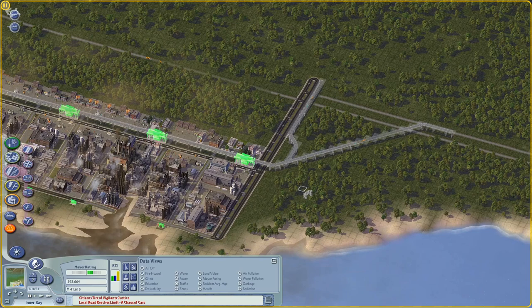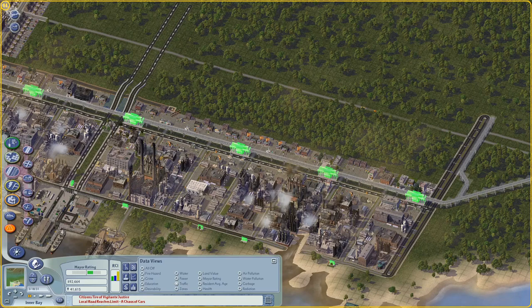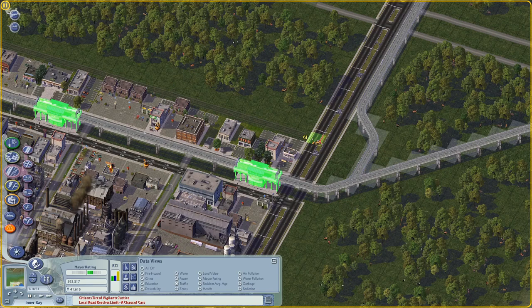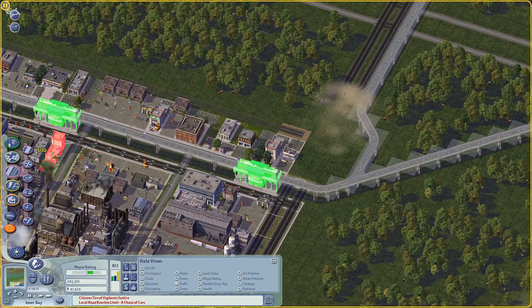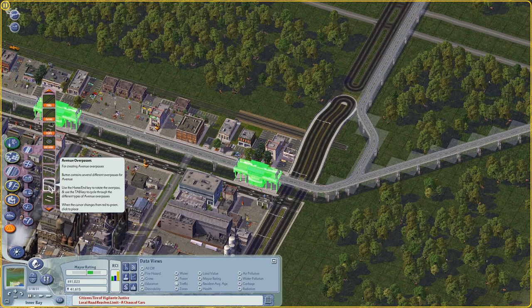I want to keep building industry along here. And then the rail has to also... there's another interesting problem. This stuff is fun to do on screen. If it gets really messy, I can always fix it off screen. Let's see if we can do an avenue overpass here - that could be kind of cool. Here it is: avenue overpass, avenue overrail. Okay, that's working. I like it.